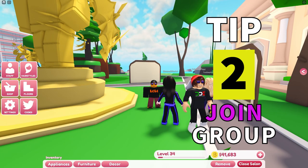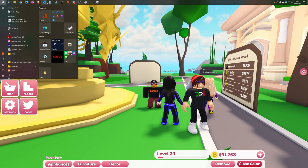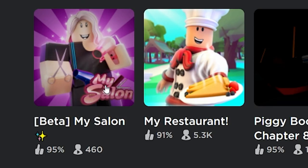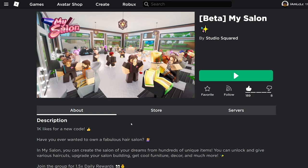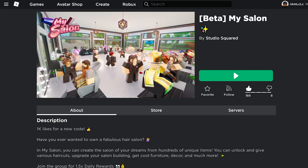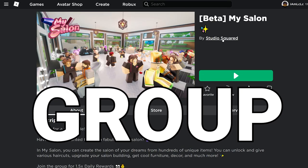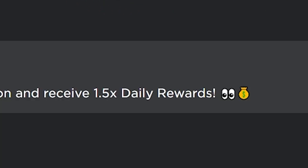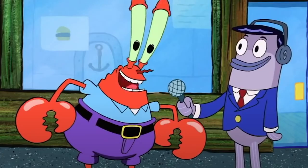Tip 2. The next thing you're going to want to do gives you 1.5x daily rewards: join the developer's Roblox group. So click My Salon and you want to join their group. Also smash a thumbs up on their game because after 1,000 likes you're going to get a new code which I'll leave in the comments down below. Join the group, it's called Studios Squared, just press join and you'll get 1.5x daily rewards every time you log in. Easy money.